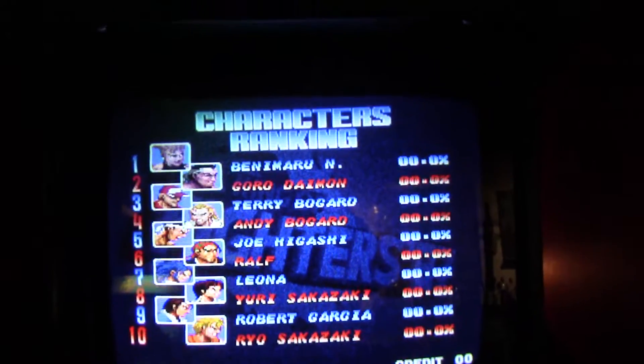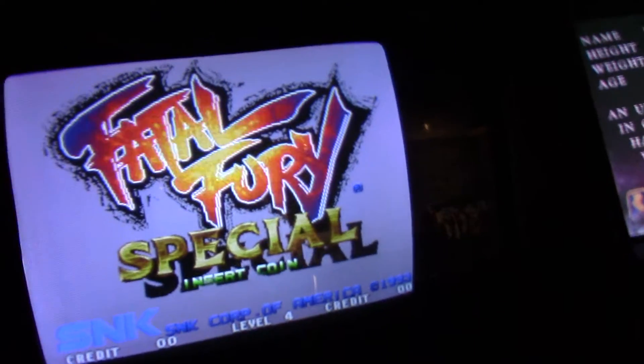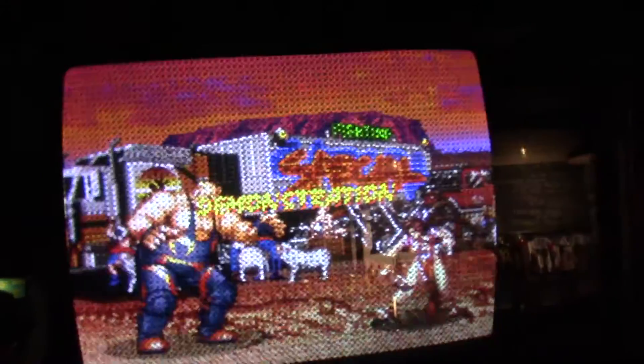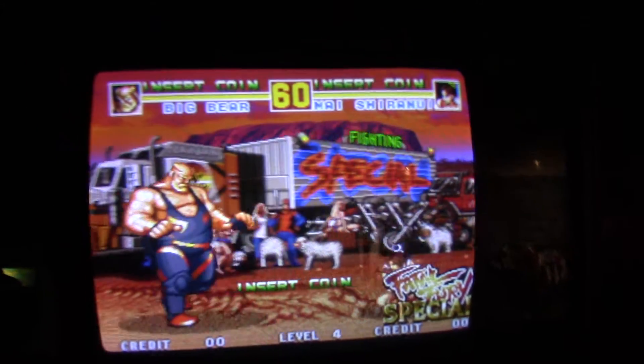And here we got not one, but two Neo Geo Cabinets. This one is a four-slot. Right now what you're seeing is King of Fighters 97. You also have Samurai Shodown 2, Neo Mr. Do, and Metal Slug 2. And on this cabinet we have Fatal Fury Special, Double Dragon, Fighters History Dynamite, and a few other games including Bustaboo.